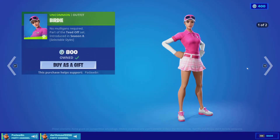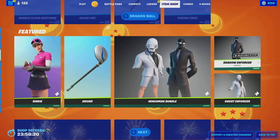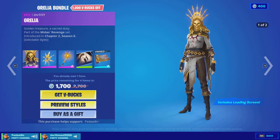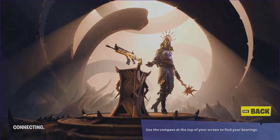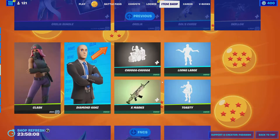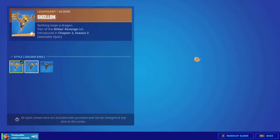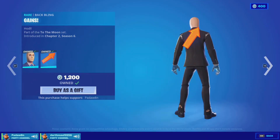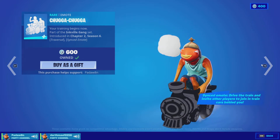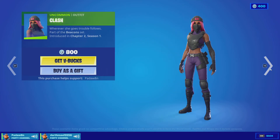Then we got the Birdie skin — this has two styles. Then we got the Driver Pickaxe. Then we got the Shadow Hinchpin bundle with the Shadow Enforcer and the Ghost Enforcer. Then we got the Aurelia bundle with the Aurelia skin — this has two styles — and the Oro Soul Back Bling. Then we got the Tribute's Flail Pickaxe, the Tribute Loading Screen, the Souls Curse Wrap, the Oro skin with the Radiant Mantle Back Bling, the Skellon Glider, the Clash skin, the Diamond Hand skin, the Chugga Chugga Emote, the X Marks Wrap, the Live and Large Emote, and the Toasty Emote.